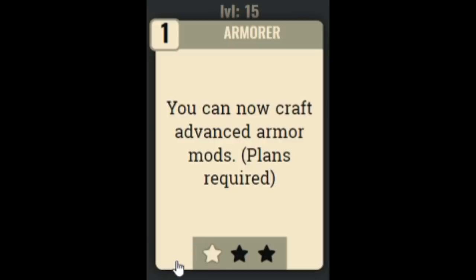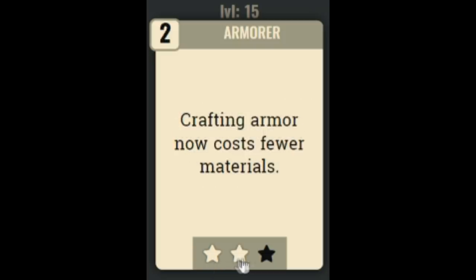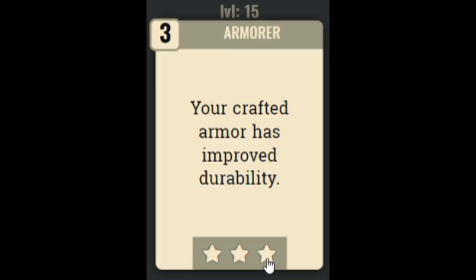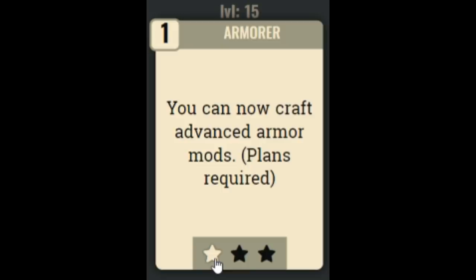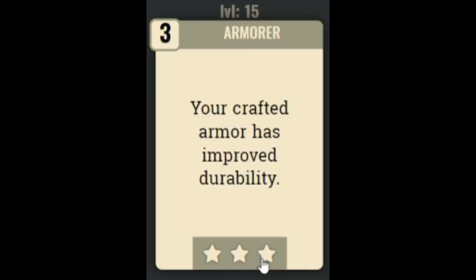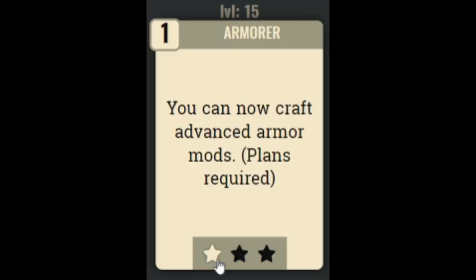Next we have the Armorer perk cards, which allow you to create advanced armor mods. The next upgrade makes them cost less material — a bit of a waste — and the final rank makes them more durable, but it's not really worth another two perk points. I would only invest the first perk point into Armorer to get those better upgrades, then leave it at that.